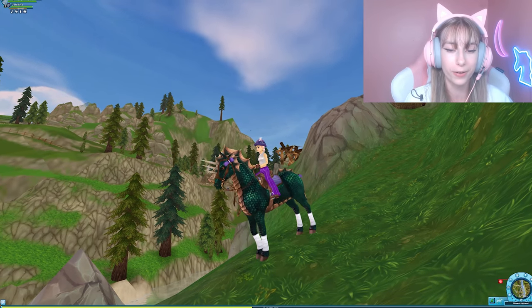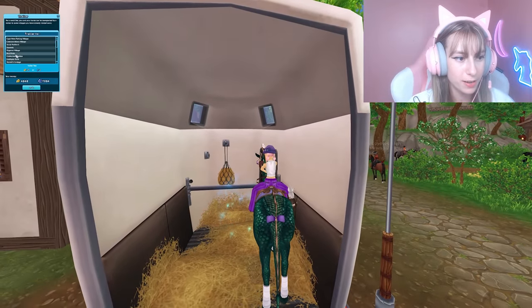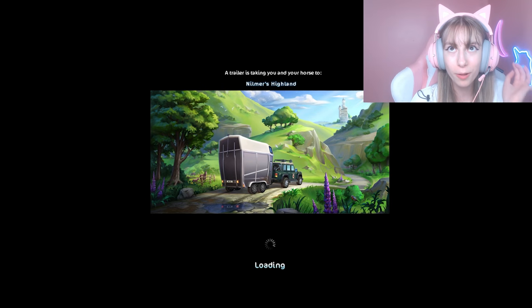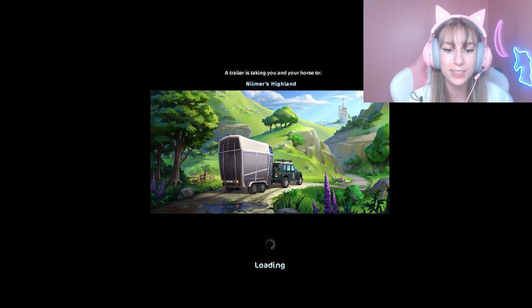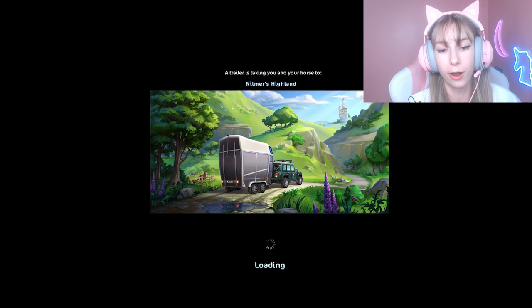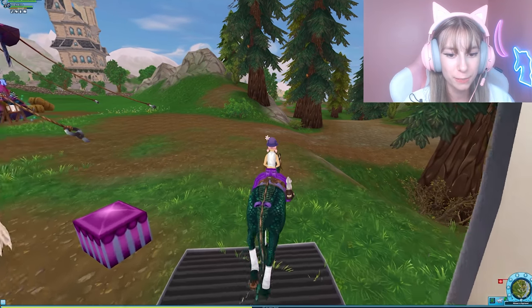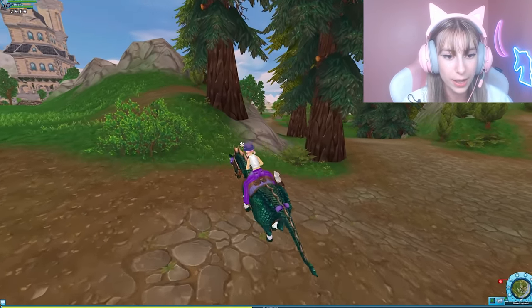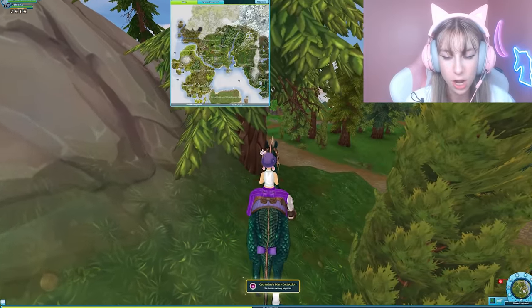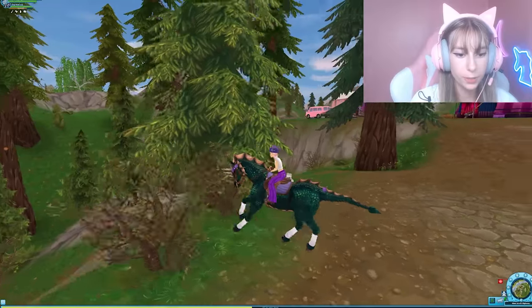For the next one, I trailerred to the circus. Take the Nomers Highland trailer, go straight once out and somewhere over here near this little area, go up and boom — it's right here near the circus at coordinates x157, y223.